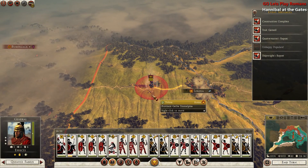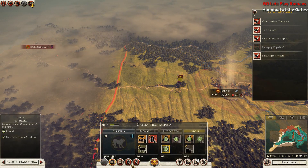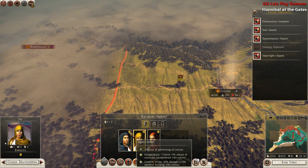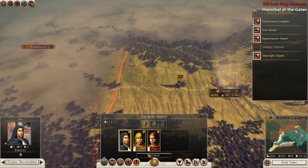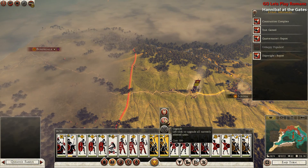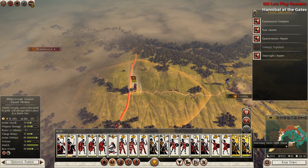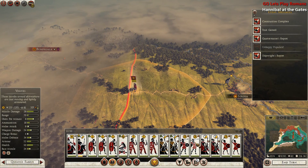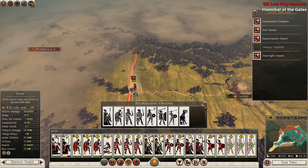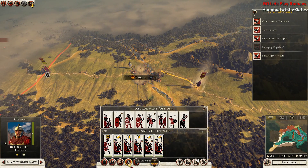I can focus on this legion here. I'm going to recruit some additional agents, upgrade these guys, and stand these men here. These mercenaries are no longer needed. We'll get some auxiliary Celtic warriors — lots of light cavalry.